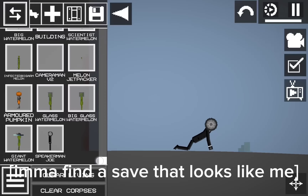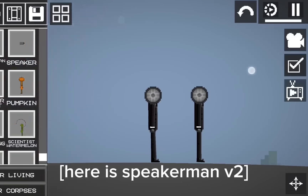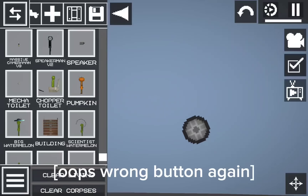Imma find a save that looks like me. Here is Speakerman V2. It's another version of me, but not immortal. Lemma kill him. Oops, wrong button again.